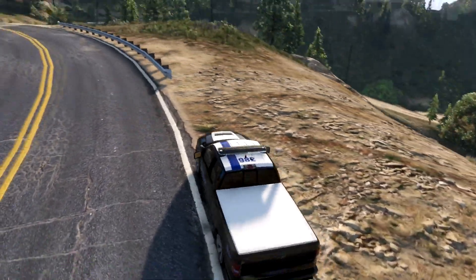Oh my god, that thing is invincible — holy crap, my whole front gets smashed! I guess I'm actually going to have to go for his actual vehicle and not the boat. It's doing something weird because of the boat on the back. I guess I'm gonna have to hit him. Holy crap, how am I supposed to stop him? I'm gonna try to knock his boat off — that's really all I can do. There we go, his boat's off! So now I have just him and it should be easier to pit.